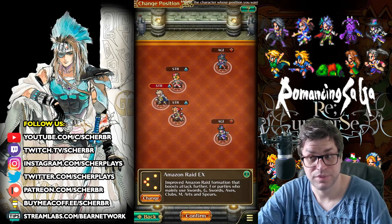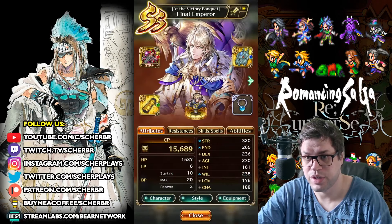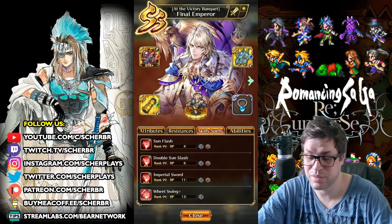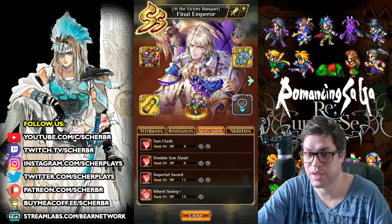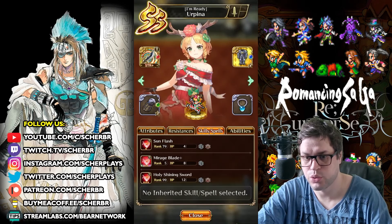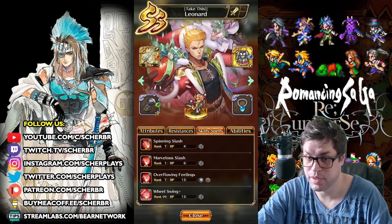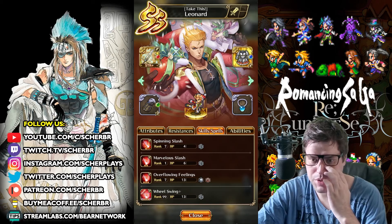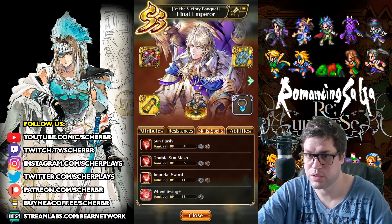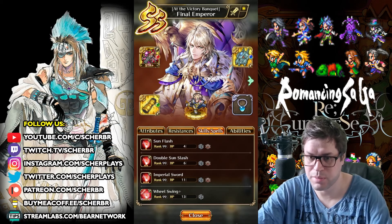So the first strategy that I tried, and it was not as strong as the last one, is this. I'm using Amazon Raid Axe Formation, trying to deal the highest AoE Slash I can, because I don't have many fire AoE attacks. So I'm using Wheelswing Plus with Final Emperor. I'm also using Urpina — she goes with Holly Shining's World. There is also Leonard with Wheelswing Plus as well, so very high damage output. If you don't have Wheelswing Plus, you can even use Double Dark Blade, but then you have to place Final Emperor on the back, because you don't want him to go first, since he may attack the same enemy twice. And here in the back I have Joe and Barthelome.